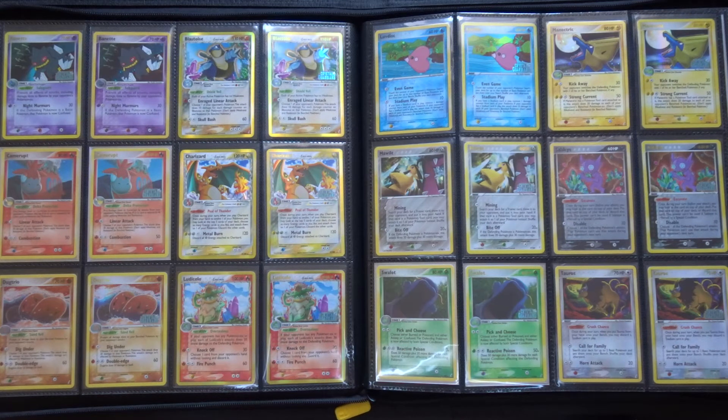This is a look at EX Crystal Guardians, which was the 29th set released in English in August of 2006. It continues the Delta Species theme that was set in the previous year with EX Delta Species and then with Holon Phantoms.